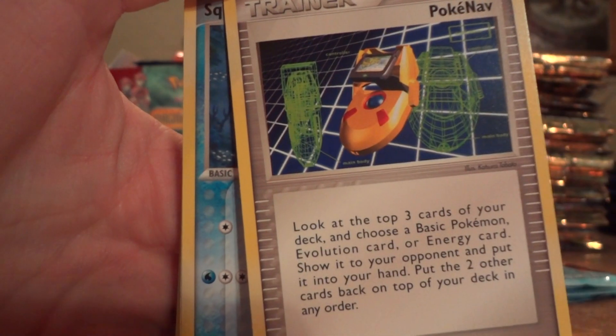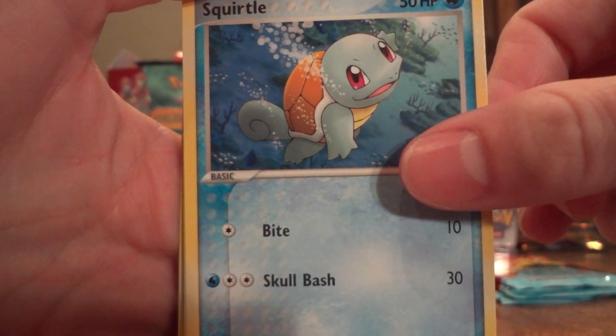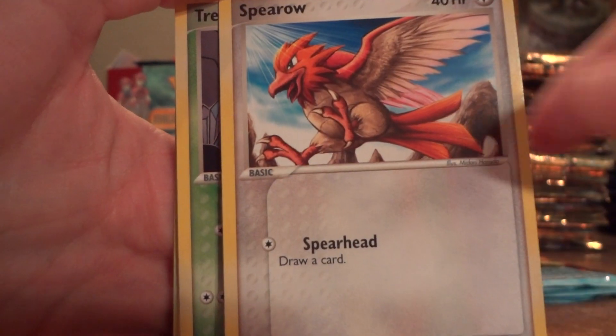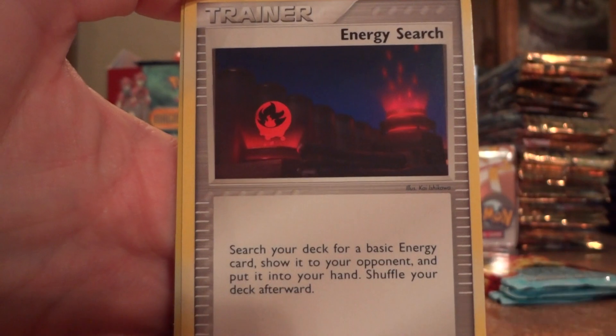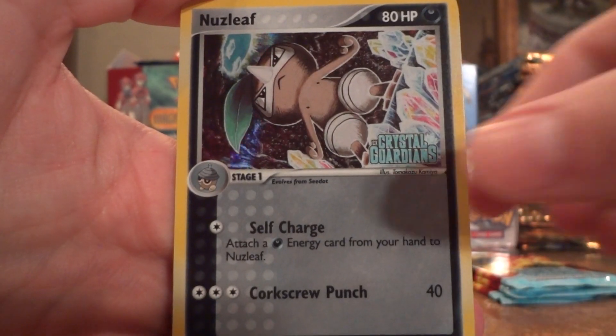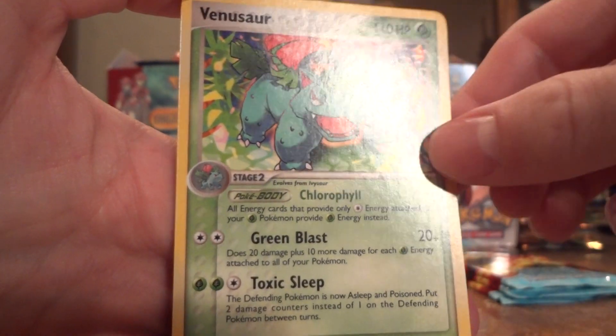Lombre, Pelipper, Squirtle, Spearow, Treecko, Mudkip, Energy Search, Energy Search, Nuzleaf Reverse, and cool — Venusaur!